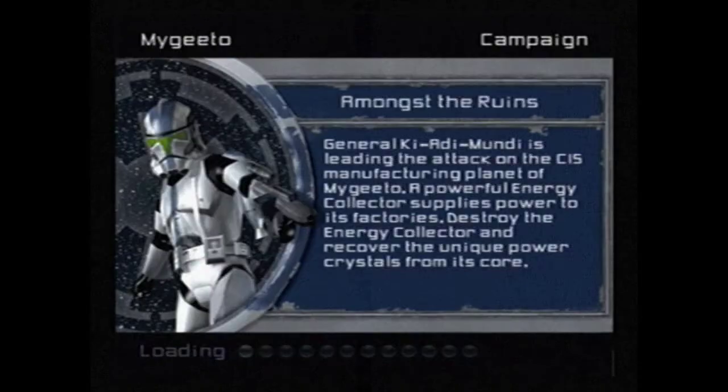Alright guys, welcome back to Let's Play Star Wars Battlefront 2. As you can see here, this jet trooper is carrying a weapon model that is clearly not the Commando Pistol. It's actually a weapon model used for the scattered gun carried by Rebel Pilots in Battlefront 1.